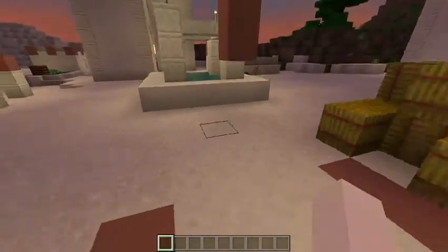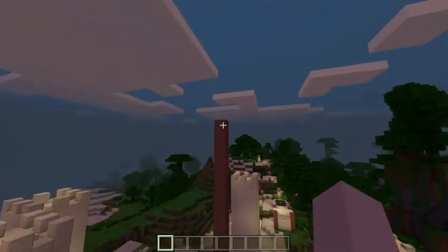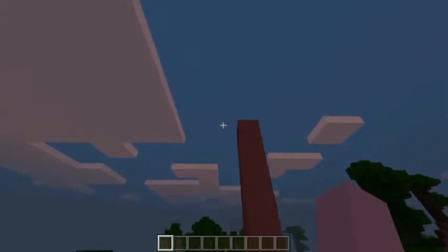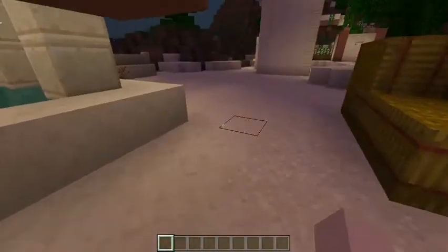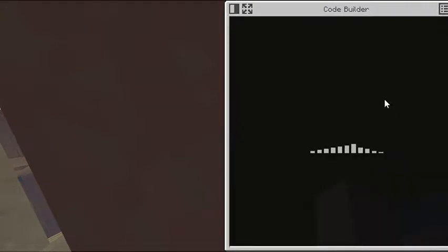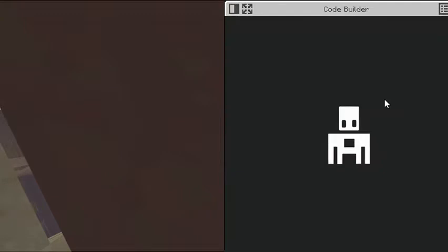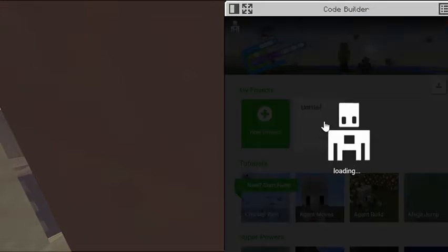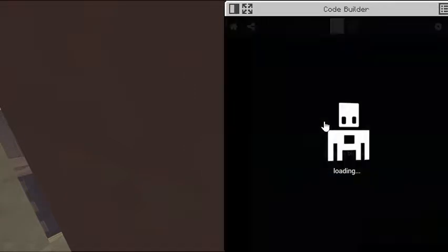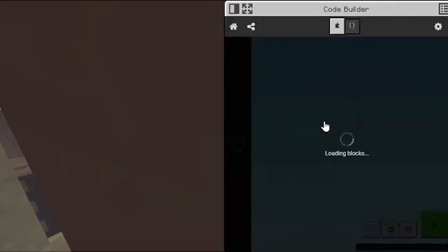I have a village right here, and I just marked this little pillar so that I know where to start. Basically, I'll open Code Builder, and if you do not already know how to import agent mods, go to the video called 'How to Import Agent Mods' — it's Agent Mods Episode 4. It'll tell you how to import this program and other agent mods that I put on my channel.